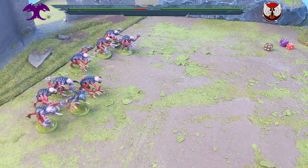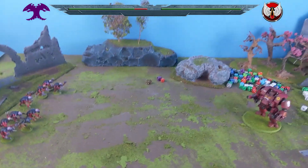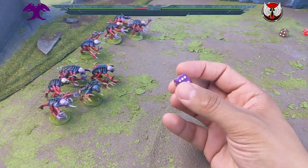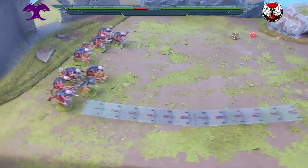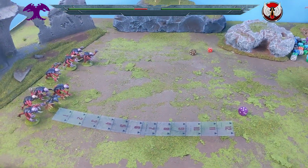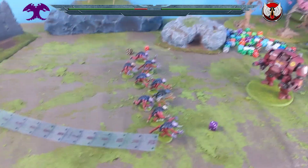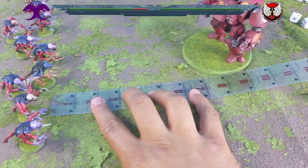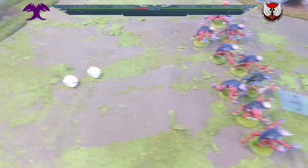The Genestealers advance to close the distance. Eight plus five — that's a 13-inch move. They've all moved up. Now we're going to charge with the Genestealers. With a stick measure it looks like a six will get them in, seven definitely will. We need more than seven — and it's a seven! They are in.